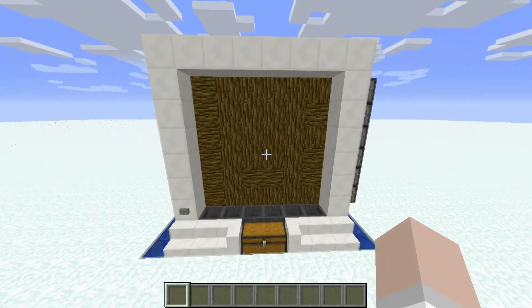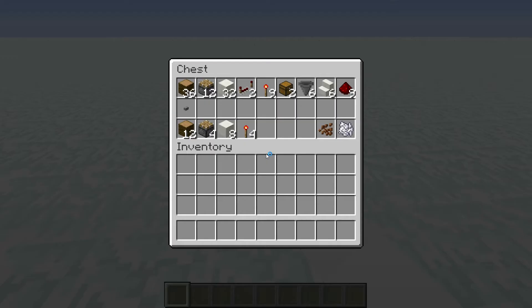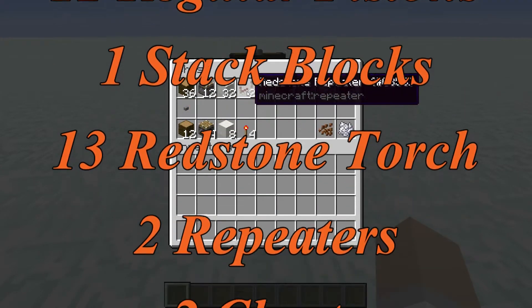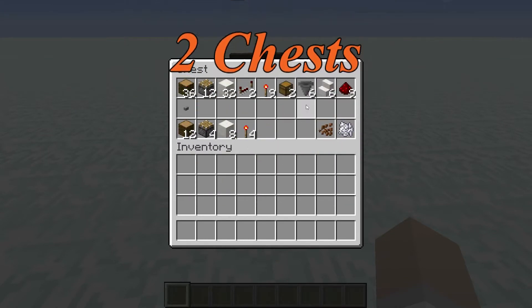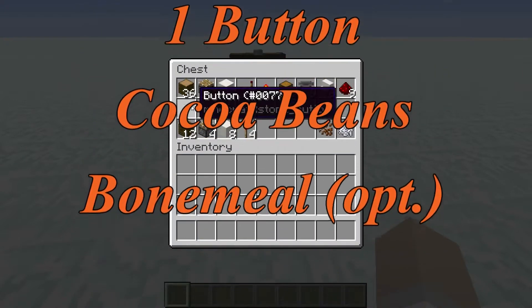You can of course expand this upwards as far as you want. The supplies you are going to need for this build are: 36 jungle wood logs, 12 regular pistons, 32 blocks of your choice, two redstone repeaters, nine redstone torches, two chests, six hoppers, six stairs of your choice, nine redstone dust, and one button.